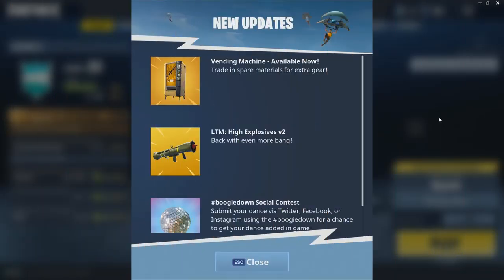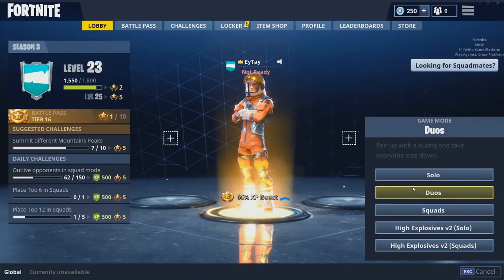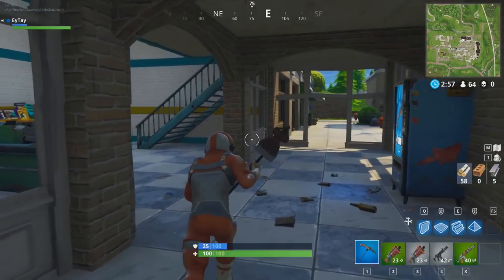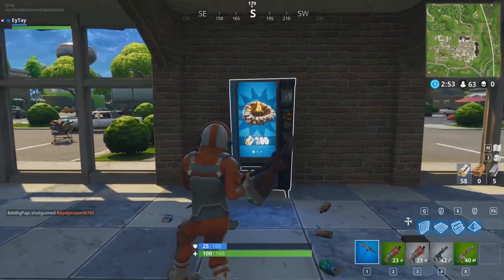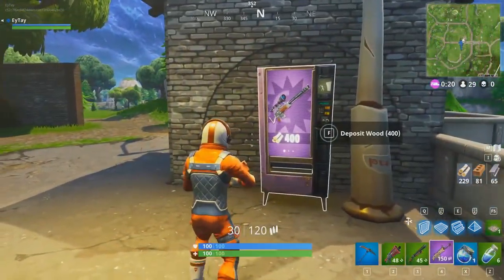Hey guys, Eric back with another Fortnite new update. Vending machines are now in the game and they're located in different parts of the map. They show up in different types of rarities and will cost different sets of materials. The common one will be 100 materials, the uncommon 200, the rare 300, the epic 400, and the legendary 500.